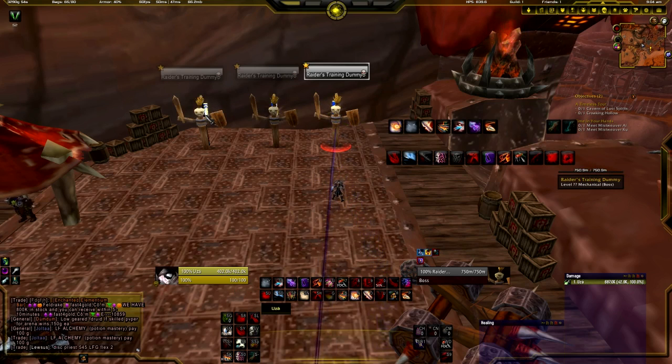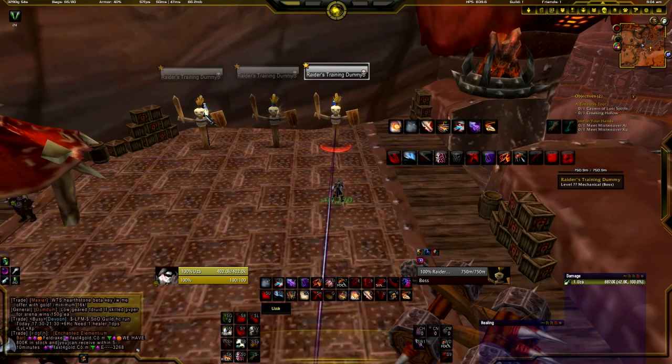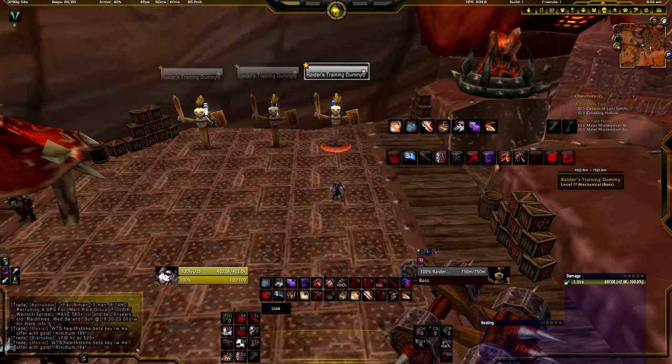For gems: if you're below 500 item level, use a Deft gem (80 Agility + 168 Haste) in red sockets, and 80 Agility + 160 Haste in yellow sockets. For blue sockets, use a Lightning gem (160 Haste + 160 Hit). If you're above 500 item level, your gear already provides more stats, so in red sockets you can use 160 Agility, and in yellow sockets use 320 Haste. Try to get Hit-capped from gems and then reforge into other stats.